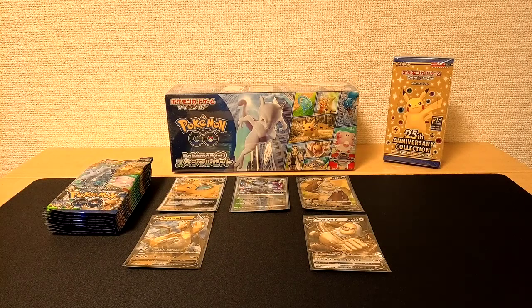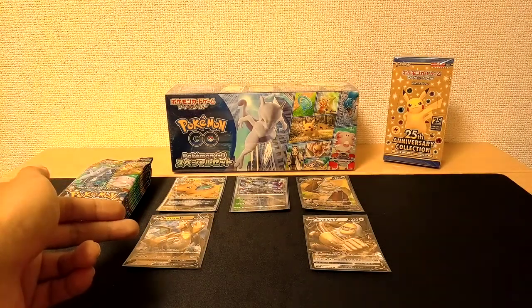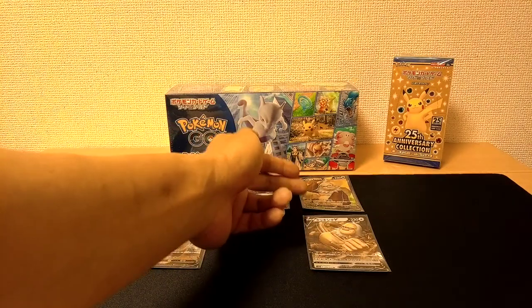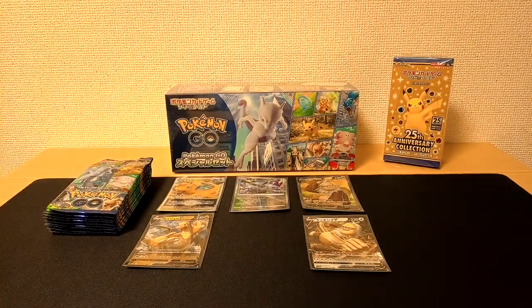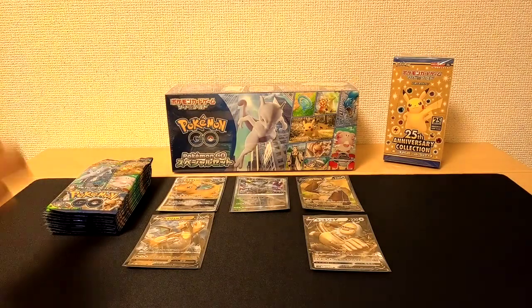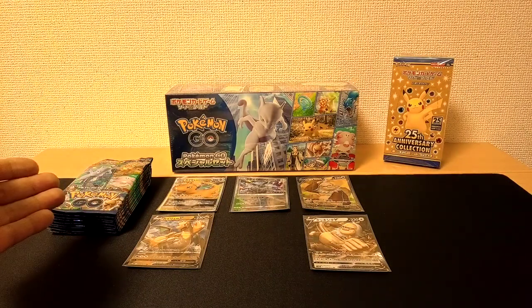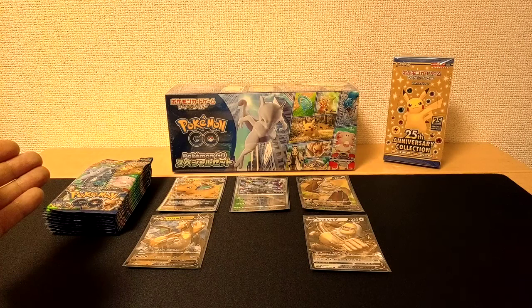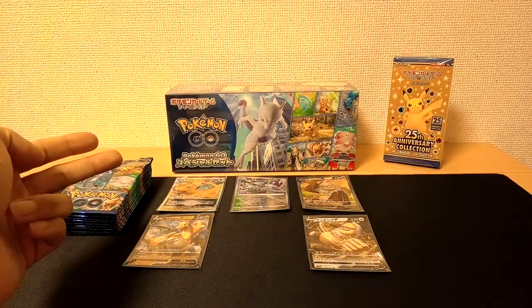The cards that you see in front of you are the pulls I had from the last episode. We have our Dragonite V Star, our Dragonite V, our Radiant Eevee, our Slacking V Secret Rare, and our regular Slacking V. From these 10 packs, I think I've already pulled the most valuable cards from the box, so I'm not really expecting much. I'm estimating we'll pull one more V Star, two more Vs, and a Ditto.